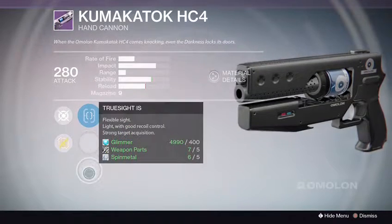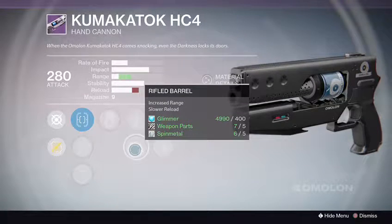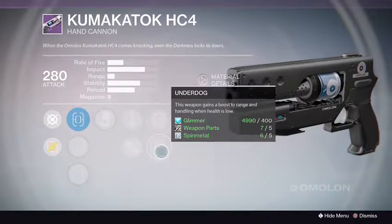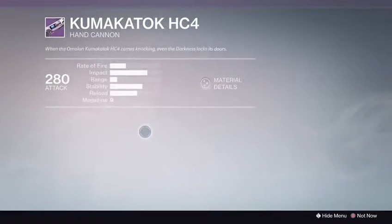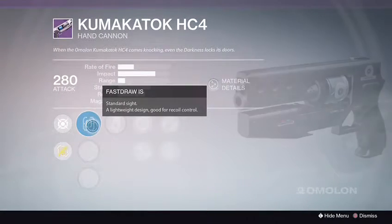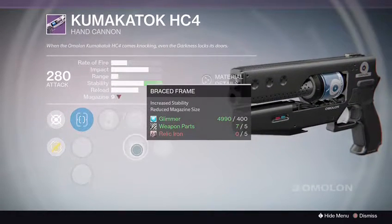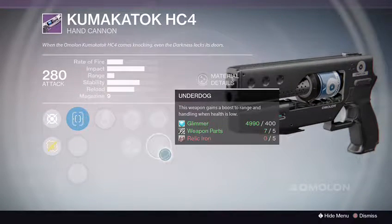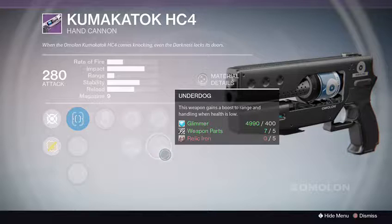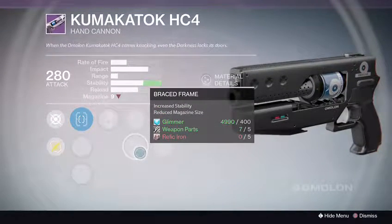Rank one: Fast Draw IS, Steady Hands, True Sights. We got Luck in the Chamber, Quick Draw, Reinforced Barrel — there's a range boost — Life Support and Underdog. Not bad. Rank two: Fast Draw with Quick Draw and Short Shot. Once again we got Luck in the Chamber, Single Point Sling, Brace Frame — there's a stability bonus — nice. Icarus and Underdog. So far Underdog and Luck in the Chamber have been repeating.